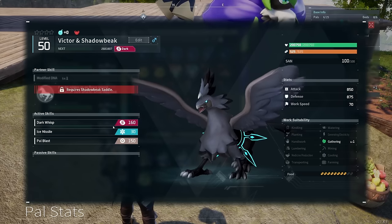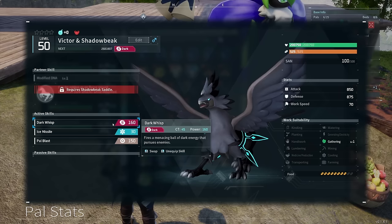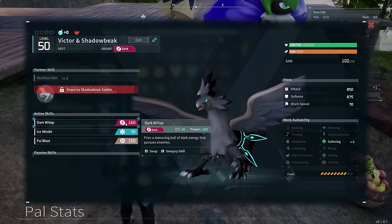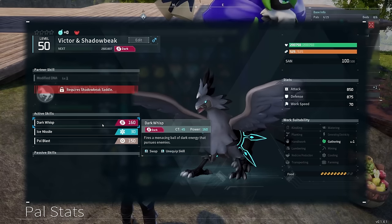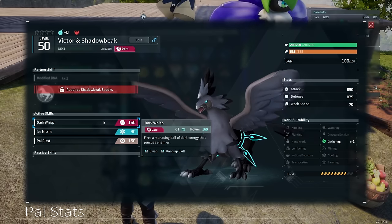If you've done the Victor and Shadowbeak fight, you might have realized it has a certain move that doesn't appear anywhere else in the game. This move is called Dark Wisp, and it's one of the strongest attacks in the game. The problem is that Dark Wisp doesn't naturally occur anywhere, so this skill is exclusive to Victor and Shadowbeak.